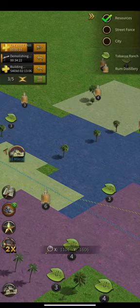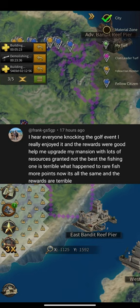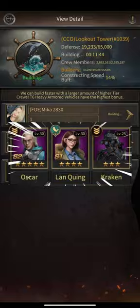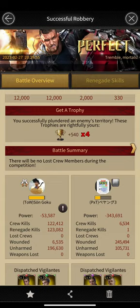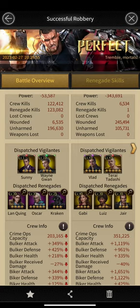I've been noticing this thing for a while — a lot of players in the game are using their renegades wrong. The majority of players, around 80%, are going to use Lanchine, Oscar, and Kraken. These are three purple renegades, and whenever they send ops to attack an enemy mansion they use these three. They are very effective — you will get a lot of renegade kills if you have your Lanchine skill maxed, even without using vehicle stats.